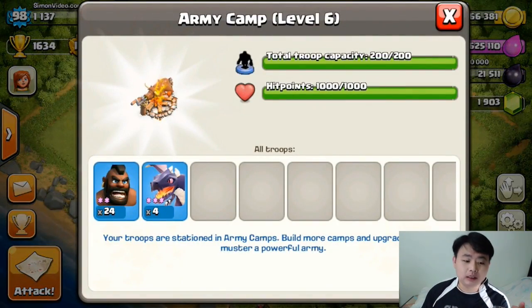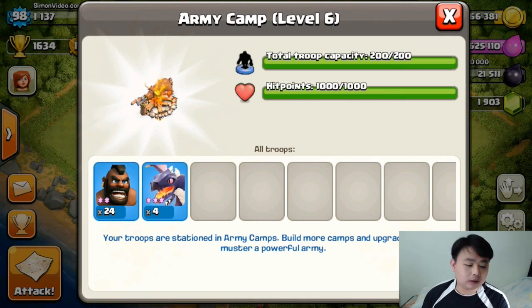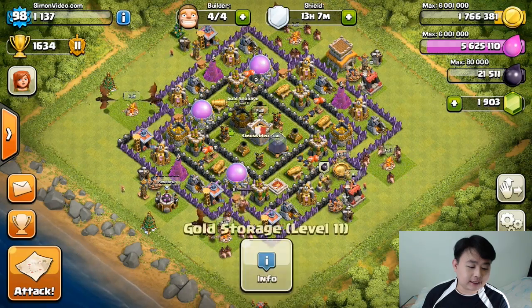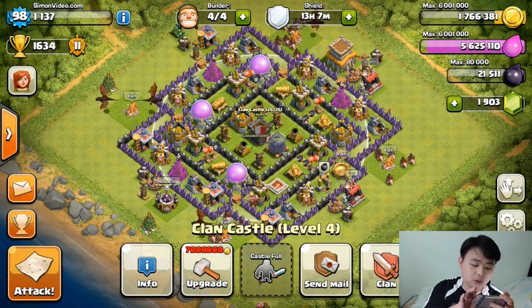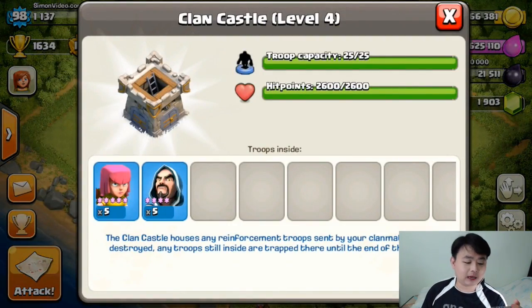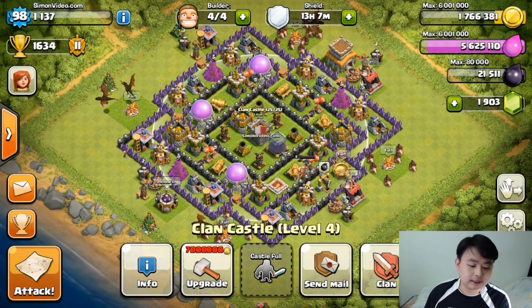Let's take a look at what I have in my army camp: 24 level 2 hog riders — not very high level, so I might even lose — and 4 dragons. In my clan castle I have about five level 5 archers and five wizards, which I think won't provide much support other than taking care of some resources on the outside of the base.